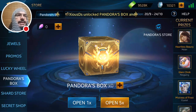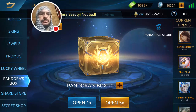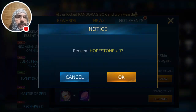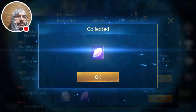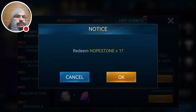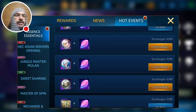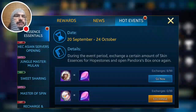I've got a bunch of essences, I'm going to exchange all of the extra essences I don't need and we'll see what we get. Okay, I've already got Heartless Beauty so I'll exchange all of these. We need 17 more essences for the Penguin Glam Chick skin but we're getting close.